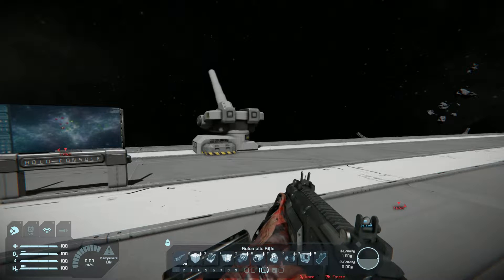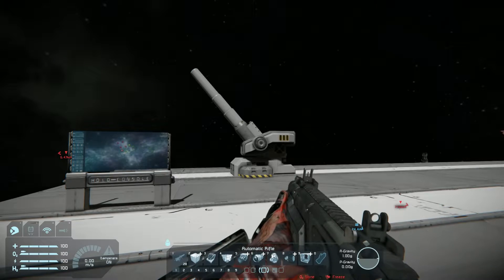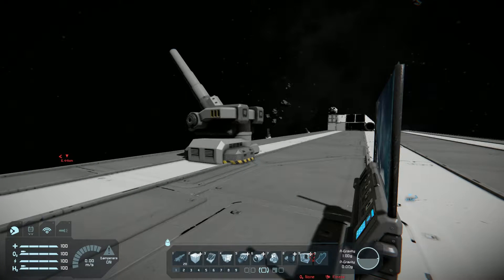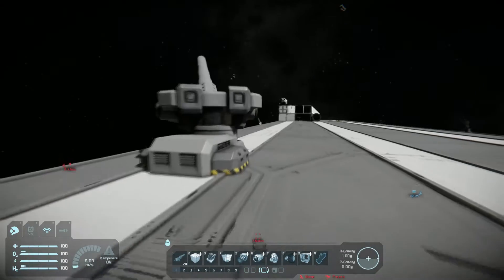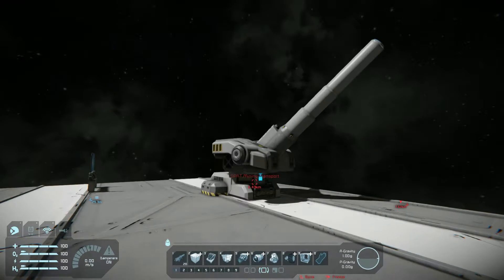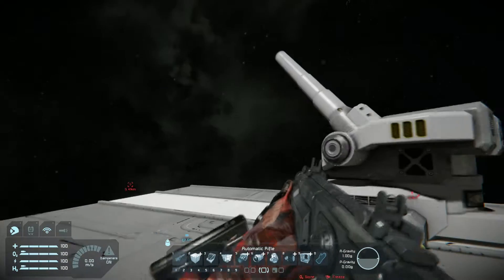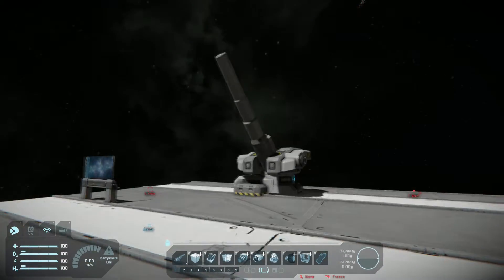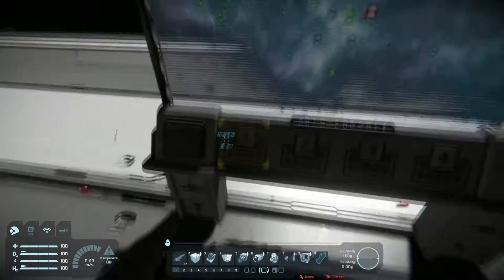I don't normally get on and complain about things like this — I like to avoid really piling on. But Keen, there need to be some of these things in the game, especially this. If you just put a cannon in the game — a turreted cannon — it would make me very happy. And if you fix the whole reload gun issue, that would also make me happy.